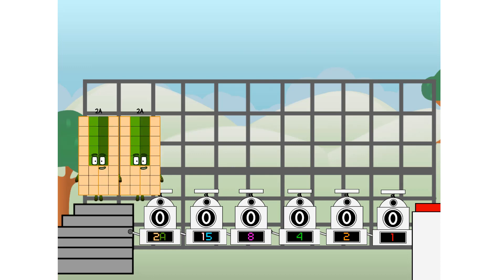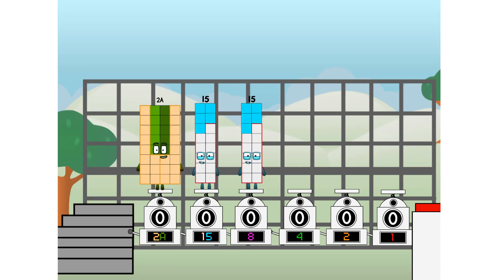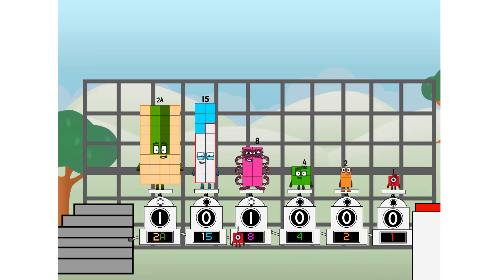First, I split in two: 20 and 15, and 8, and 4, and 2, and 1, and 1 more to press the big red button. Then you choose who's going up: one of me and none of me, and one of me, and one of me, and none of me, and one of me. And fire!